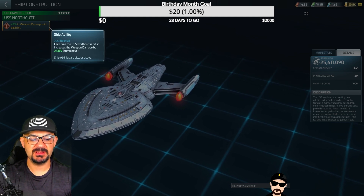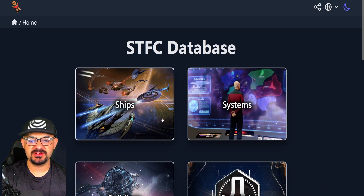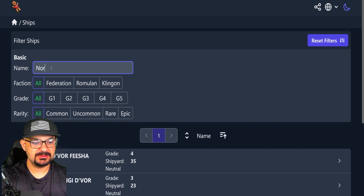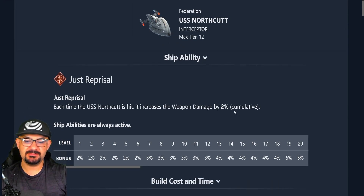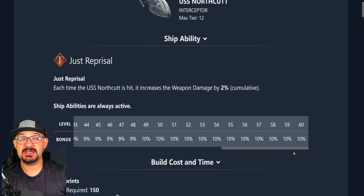Let's pull up stfc.space and take a look at the Northcut. Here it is loaded up. Each time it gets hit, it gains 2% damage — it's like Decius. At Tier 1 it's 2%, Tier 2 is 3%, and it goes up over time — all the way up to 10% if you get it to Tier 12 at Ops 60, if you can open your wallet that wide.